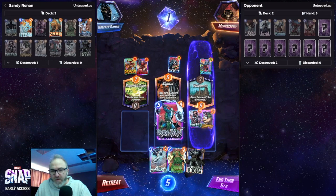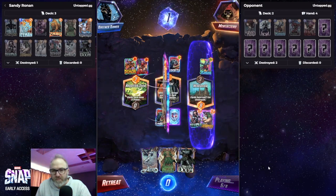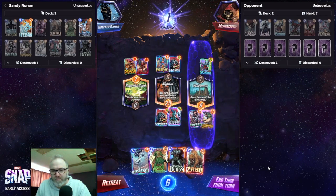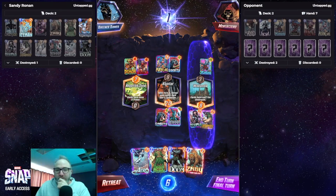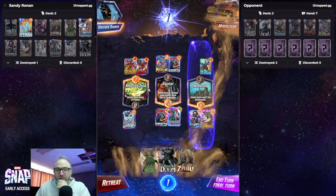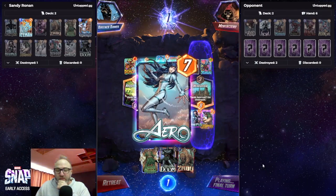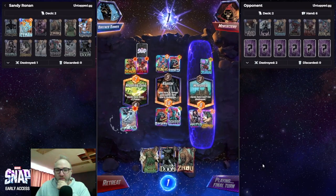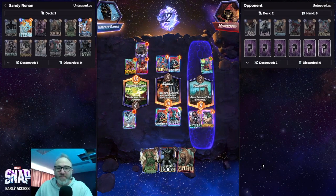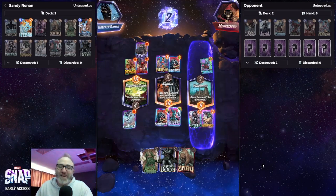Maybe we play Ronin mid. We're winning these two lanes, so I just need to put Arrow over here to pull whatever they play over here. And it was Death — perfect read! There we go, now that's what I'm talking about.